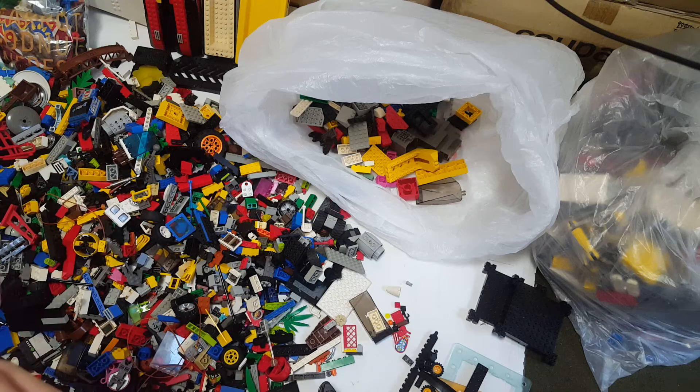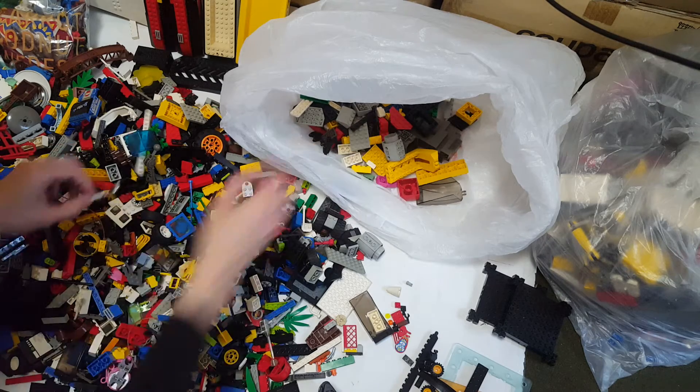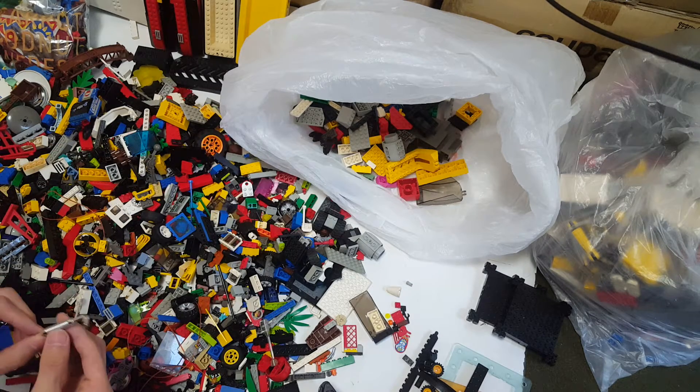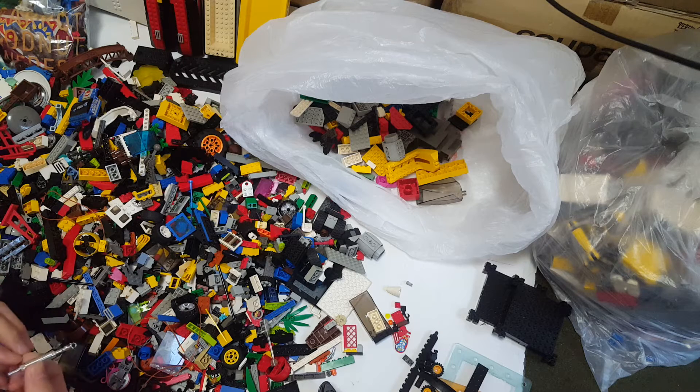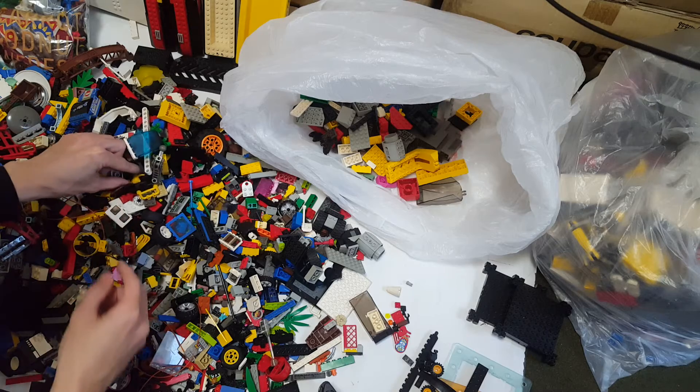Minifigure of the Ewok. I wonder if I can find the tan version too. But I already found one guy here as I've seen from the photo. This is the chrome silver exhaust pipe, which is quite dangerous. And the yellow one — okay.